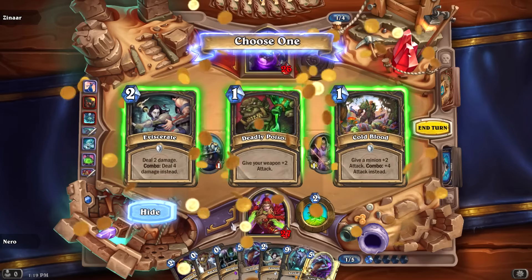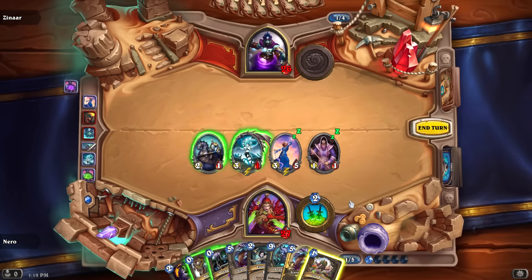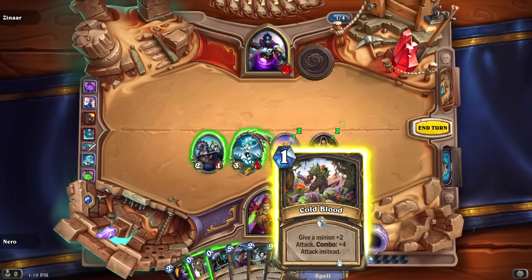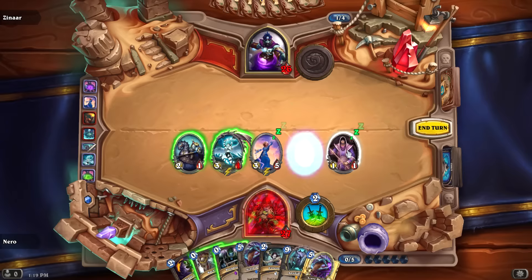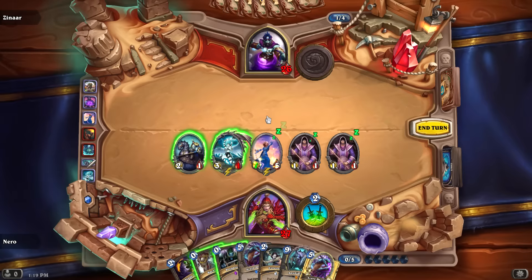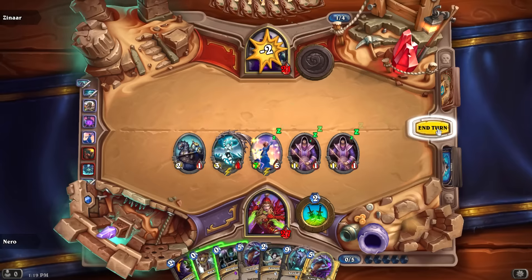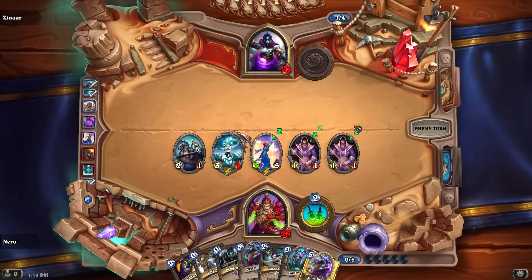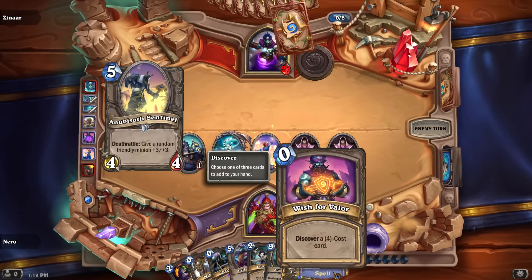Discover choices: Deadly Poison, Eviscerate, or Cold Blood. Cold Blood gives a minion plus four attack, so that could help out more overall — going with Cold Blood. That gives me another Violet Apprentice. I could prep into an Eviscerate but I don't really see a point. I have a Stonetusk Boar — I can buff up the damage. This fight seems pretty easy so far.